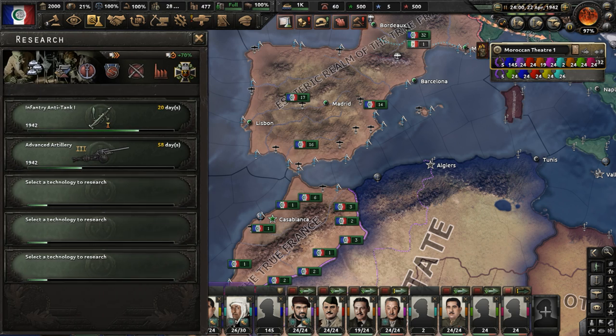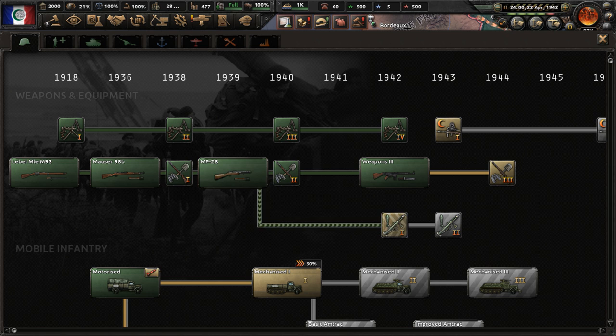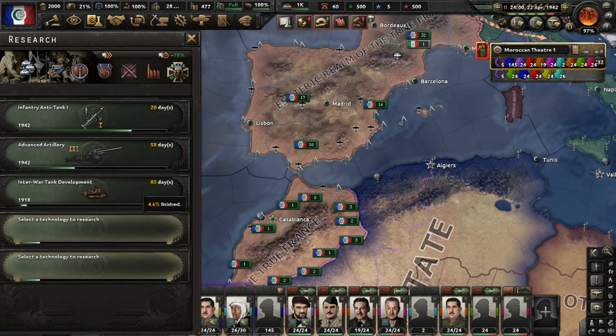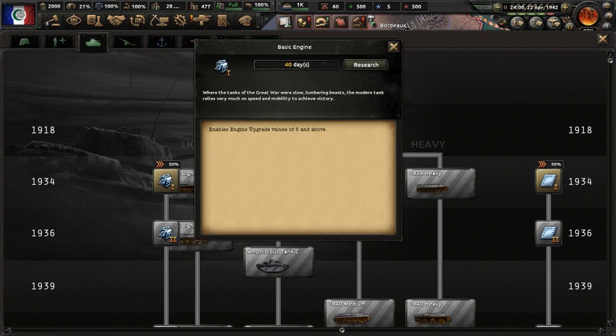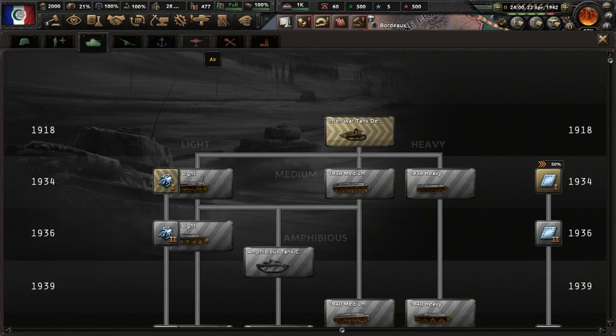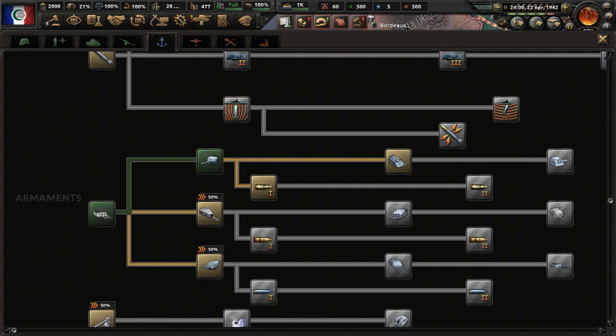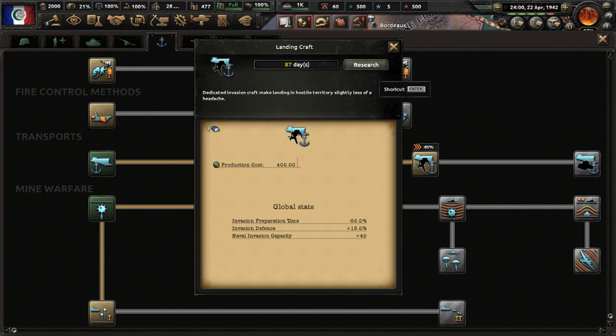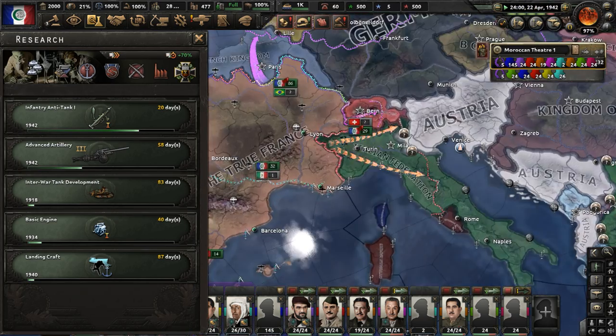Let's go to our research slots - the focus gave us a lot of research slots. I think we originally just had two. Let's research interwar tank development, basic engines, and go to naval. I want to get naval invasion too - more transport technology anyway. Let's get landing craft. That's going to help us out with naval invasions hopefully.